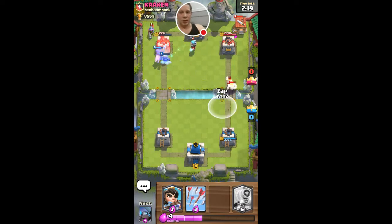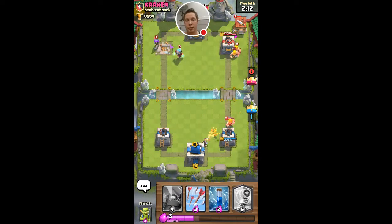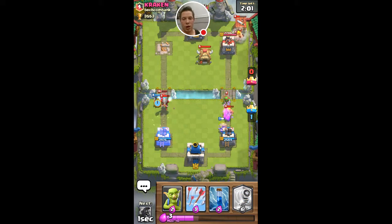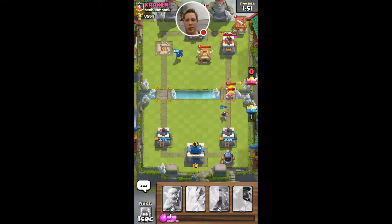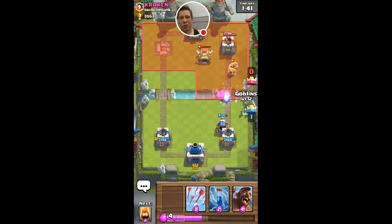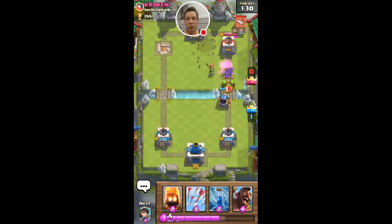He's pretty heavily committed on that side. I'm gonna drop the princess — he's probably going to push again. The musketeer is gonna be the one going down. It's kind of hard when he has all these troops and stuff. I don't want to use Sparky for this, but you kind of have to figure out what you're gonna do. I'm gonna save up elixir and let Sparky do what Sparky's gonna do.